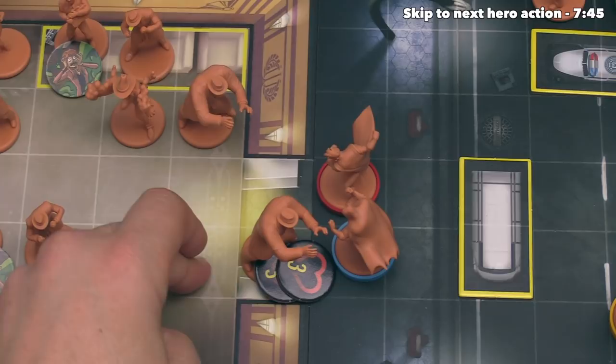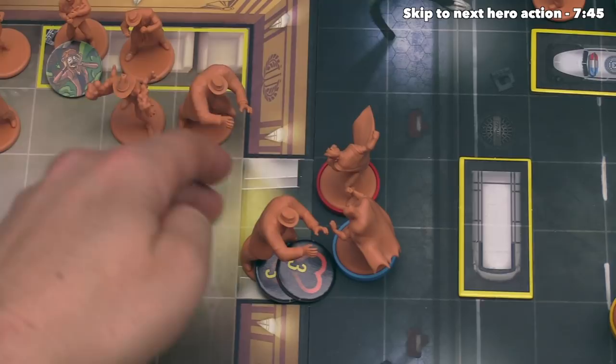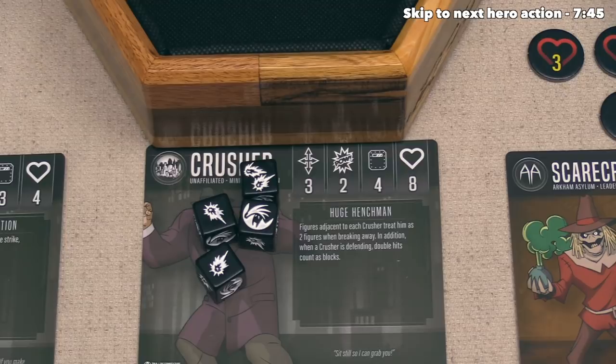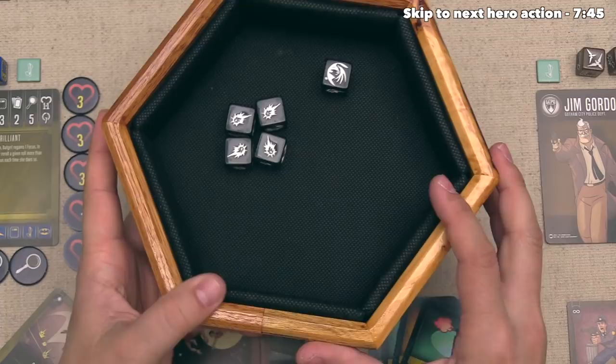They have to consider whether to hit Robin or Batman. Batman does have a little bit less health overall, but currently Batman has a defense of five compared to the defense of three for Robin. Robin does block with double hits, but even so the crusher decides to attack him. This means it will roll two battle dice for the base attack, and the smash card gives them three more melee attack power, which means they will roll three more dice in addition to that.